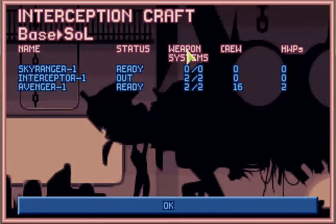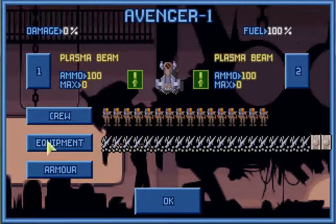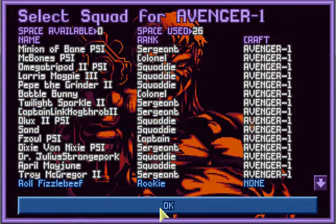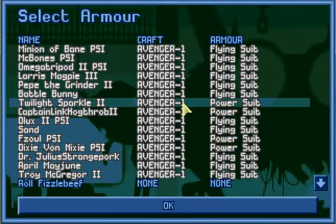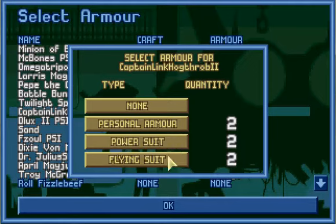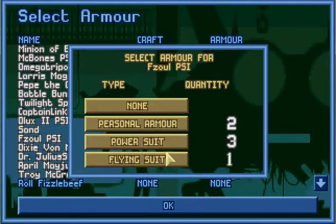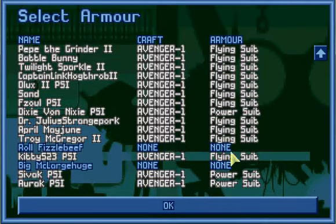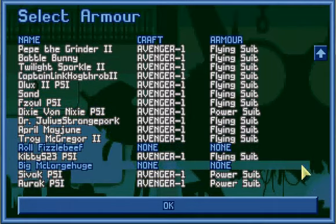Let's go ahead and equip the craft, make sure that they have proper armor. Flying suit, flying suit, flying suit — I need three more flying suits.